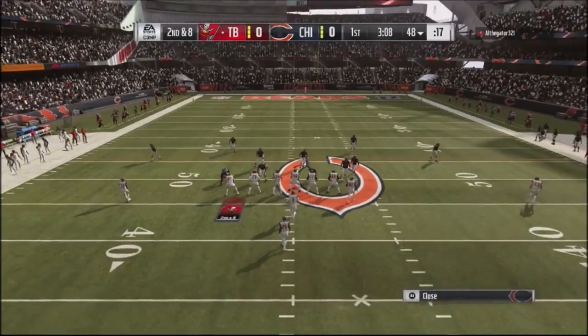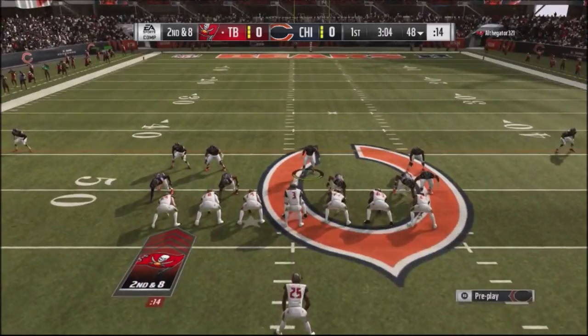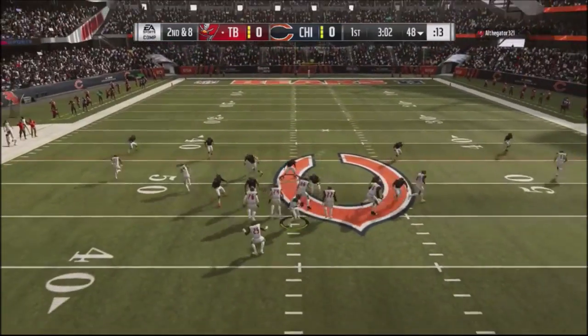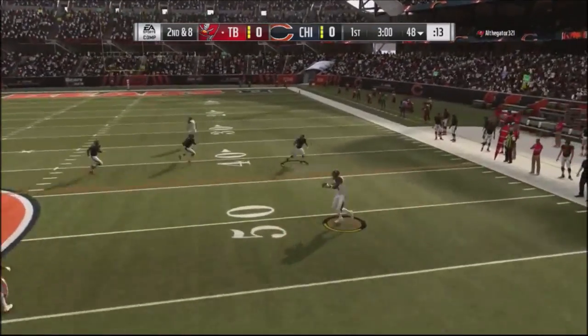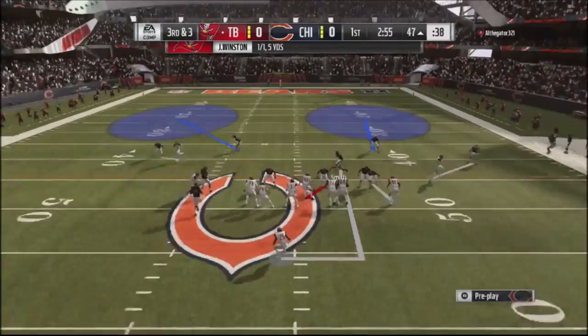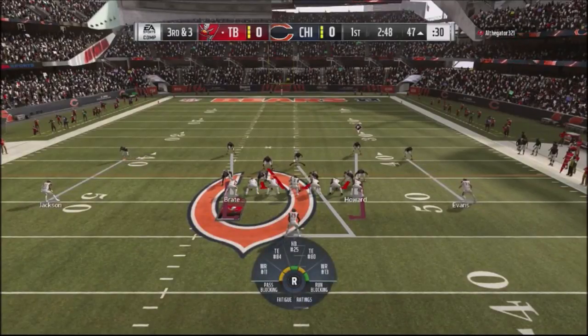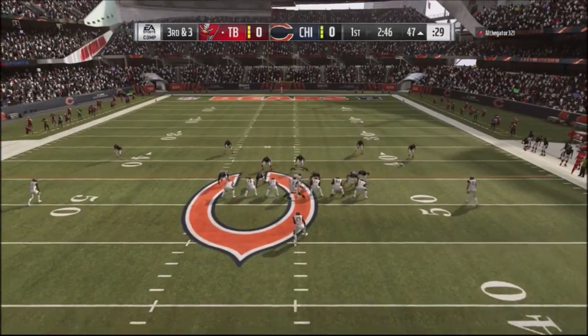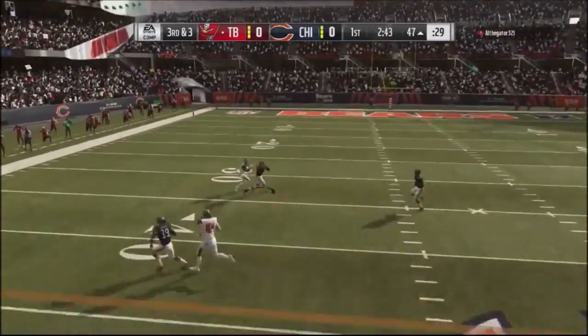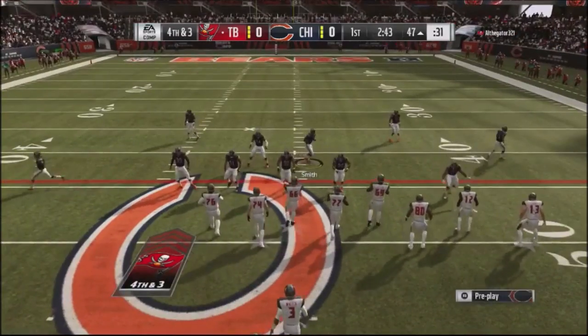Once again hitting him with the safety play, I do inverted cover two to give him a different look. My corner comes down and plays his tight end Howard. He jumps into the no huddle — you'll see a lot of no huddle out of this guy. I hit him with the sting blitz and the defensive back makes a nice play on the outside receiver.